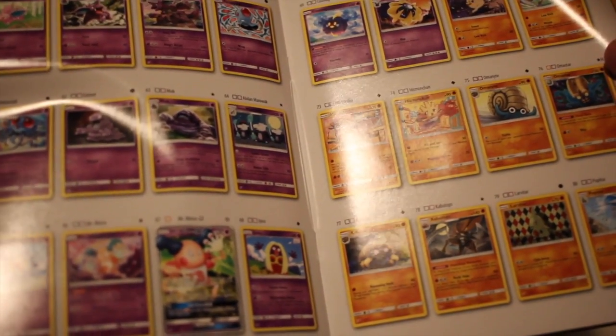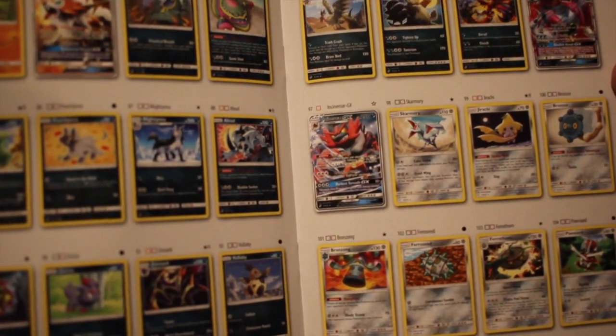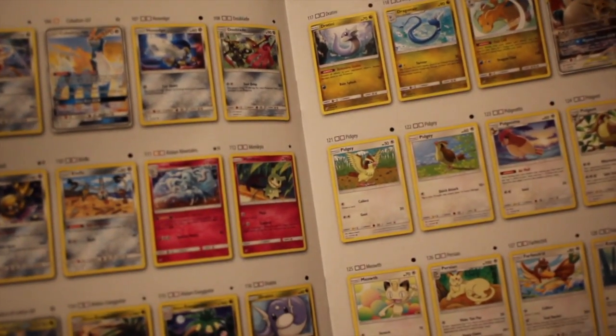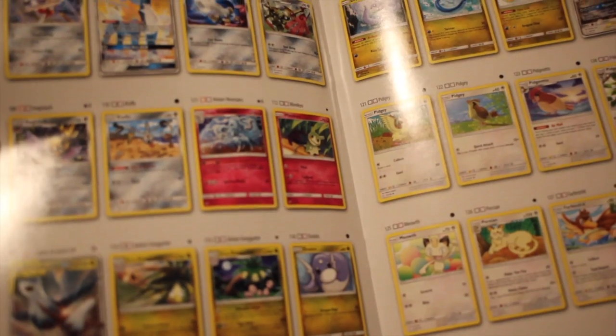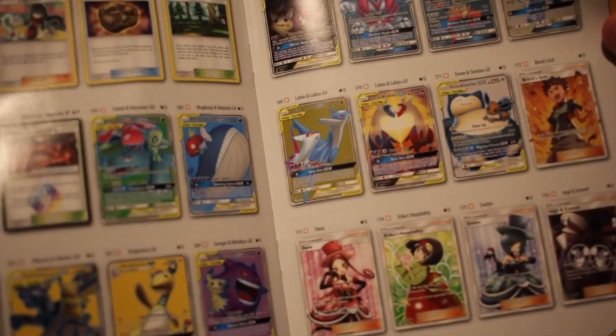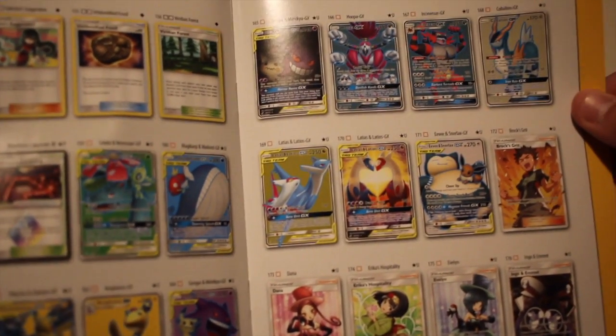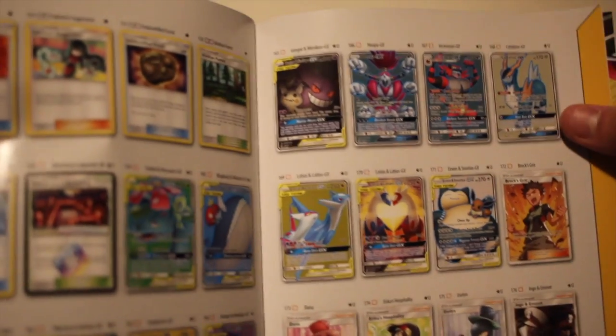I wonder if there are any other tag teams. We've got a few GXs as well — Mr. Mime, Lycanroc, Incineroar and Hoopa, Cobalion, Latias and Latios as they team up — that's pretty cool. Then Eevee and Snorlax. And for Full Arts there are a few good ones, including Gengar and Mimikyu together which looks pretty sick.